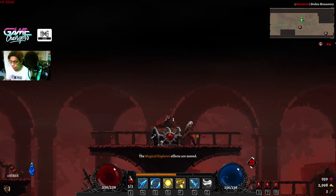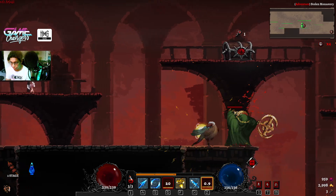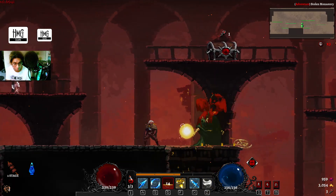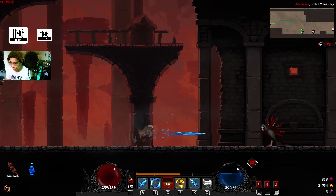There we go — I have the mini boss in this part. The spear is really helpful because it stays in place. That's the game plan.